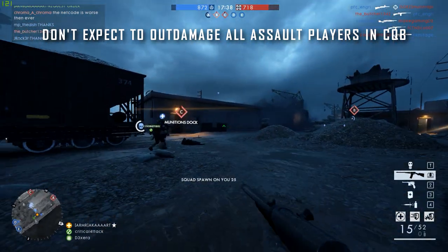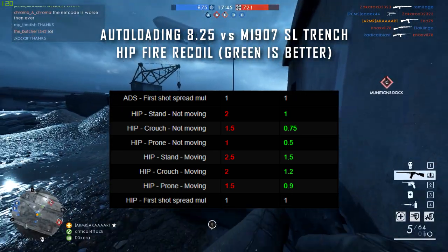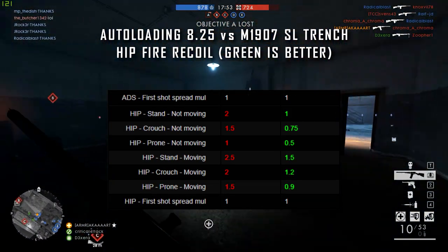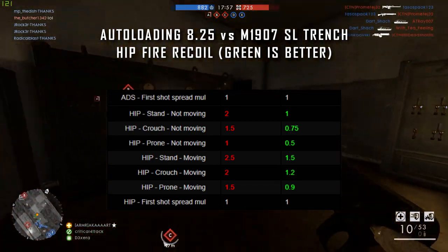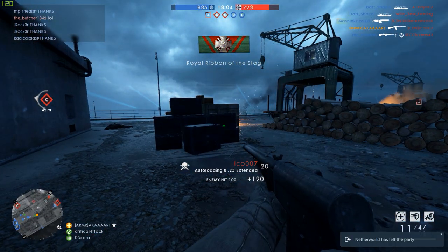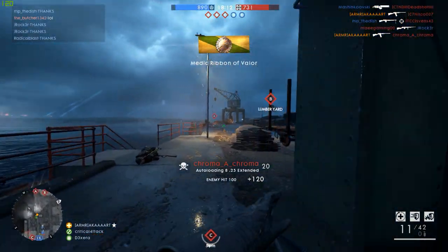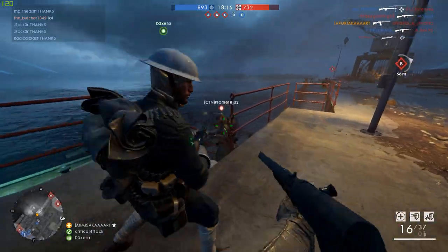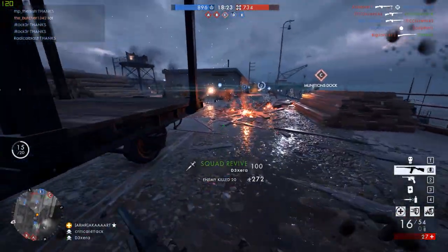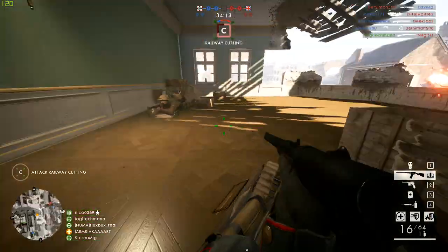Overall the 8.25 only really shines at point blank range where you'd be outdone by shotguns and SMGs anyway. The 8.25 has a slightly better TTK than an NP18 or a Hell Riegel, but it doesn't have the best hip fire — not very reliable at hip firing. ADS takes time, and if you had reliable hip fire you could be very deadly at close range. That unreliable hip fire and steep damage drop-off are what really hold the 8.25 back. If the 8.25 had the same hip fire capabilities as the 1907 trench, it would probably be overpowered. It's quite a niche gun — don't take it and expect to destroy everyone at everything. For a more dependable weapon, choose the 1907 trench for hip fire or factory for everything else.